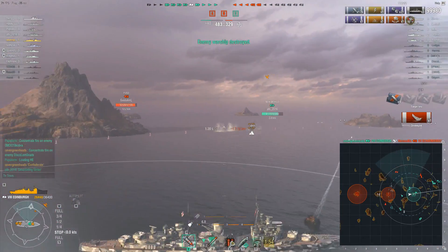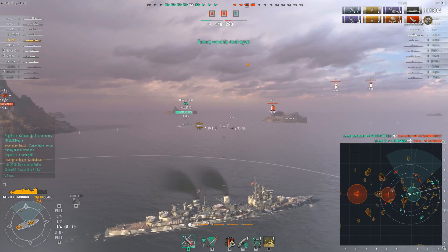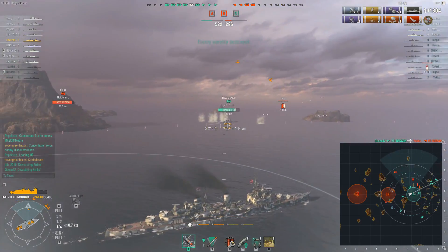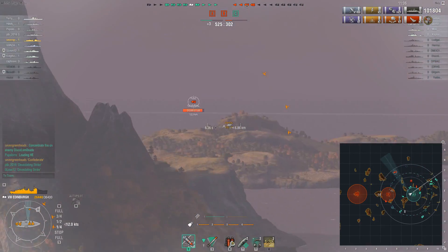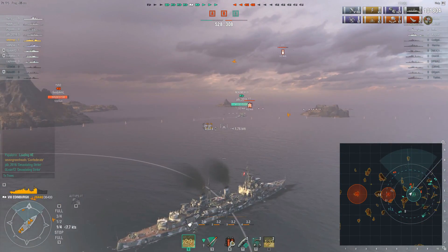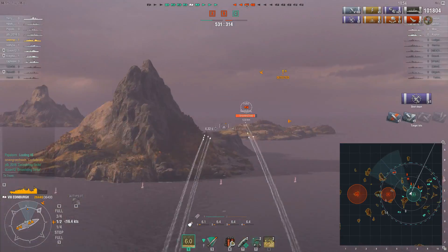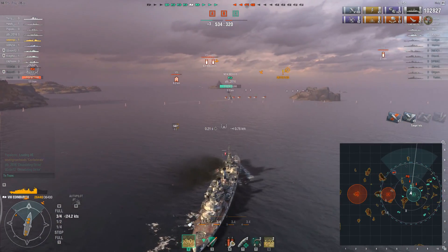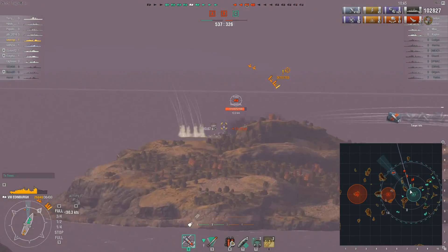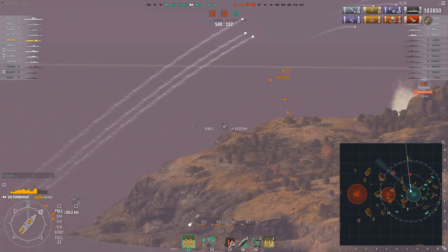Seven Green Heads picks up a kill, crosses the 100,000 damage threshold, and there are some planes coming in. While these British cruisers don't have the AA consumable, they do have very respectable AA if you spec them for it. Personally I did, because if you go with the range buffs and all that, you can have a ship with some very deadly AA — even at tier 9, over 100 rating. That's just not fun for a carrier to deal with, especially when you spend so much time concealed, making it hard for them to root you out.